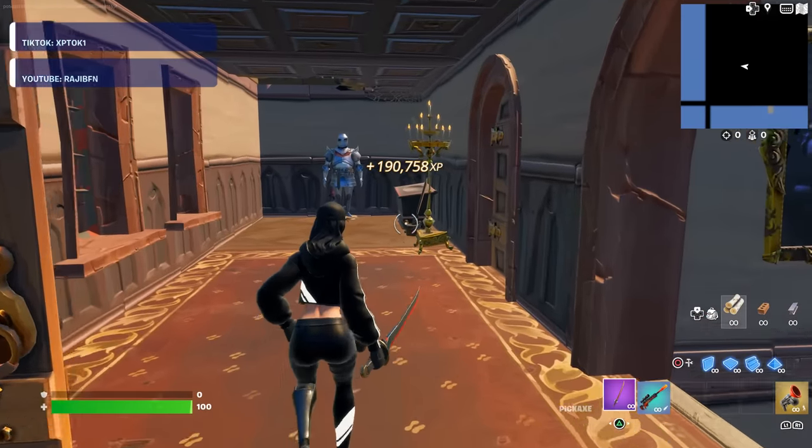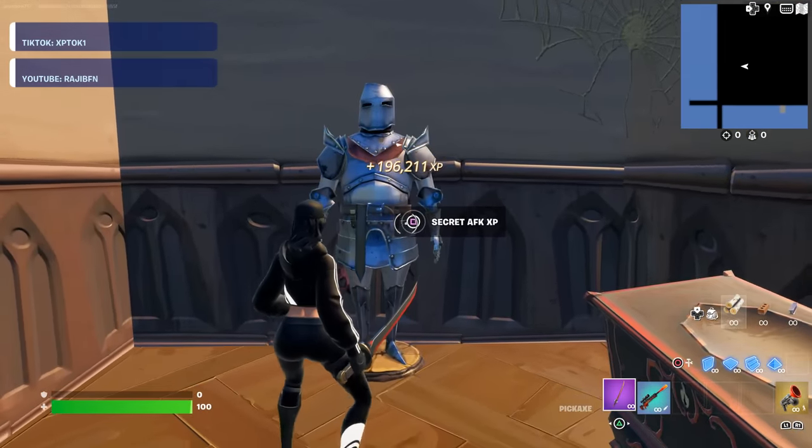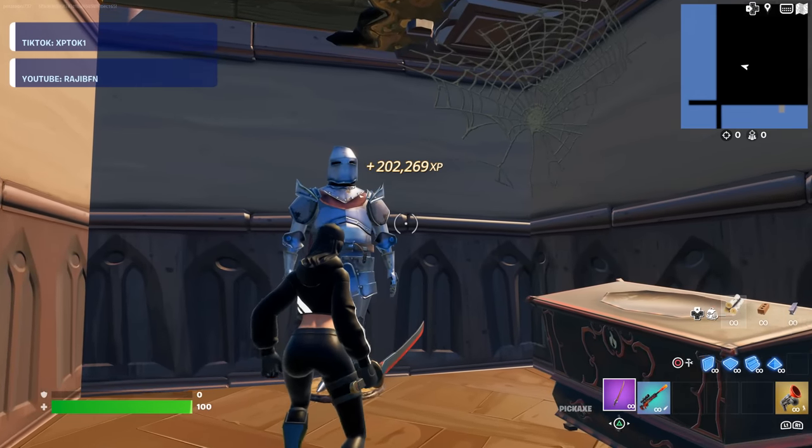Then turn to the left and you will see this knight right here. So what you want to do is walk over to this knight, and there's another secret AFK XP button. So just go and interact with that. From there, you will get even more XP, as you can see.